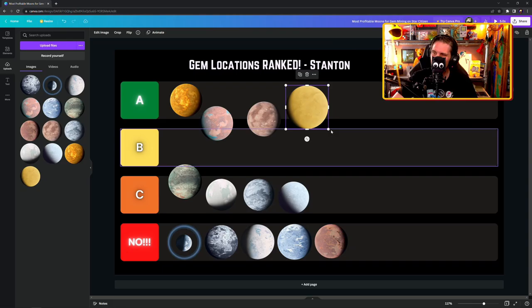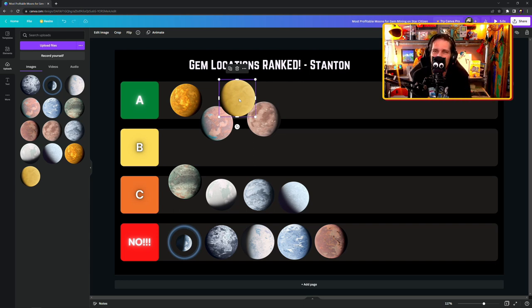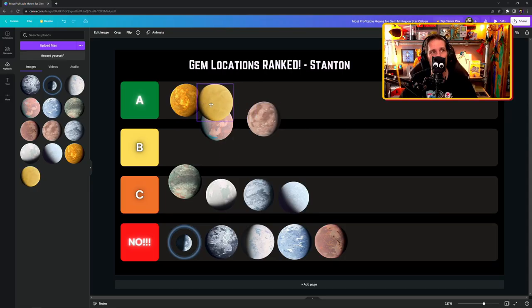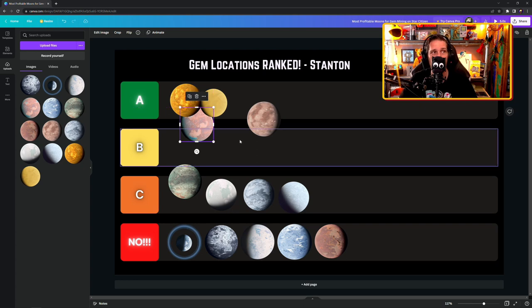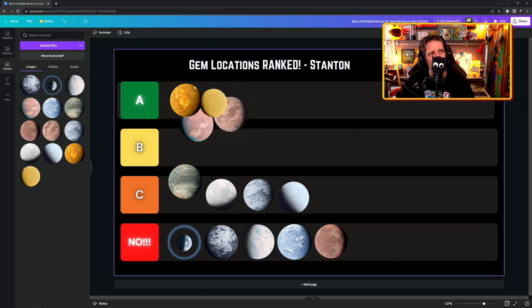It's so close between Ariel and Aberdeen for hadonite production. But Ariel has the visuals and the same cluster levels, so on personal preference I'll put Aberdeen lower. Let's overlap Magda, Ariel, Aberdeen, and Daymar in a nice cluster — that's how it feels, like a rock mining cluster.